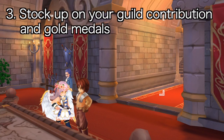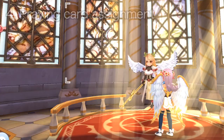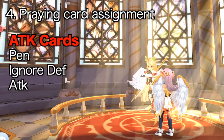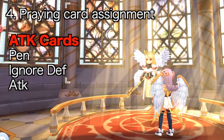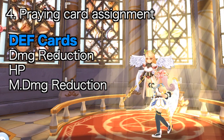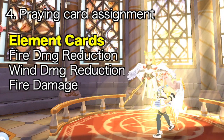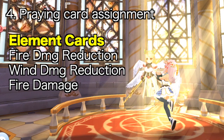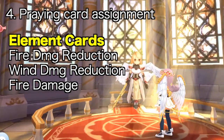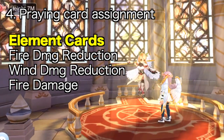Number 3: stock up on your guild contribution and gold medals for runes. We'll talk about the important runes to get when it arrives on the SEA server. Number 4: for guild praying cards, since Dancers rely on skills for damage, it is best to get physical penetration, ignore DEF, and attack praying cards. For defense praying cards, prioritize damage reduction, HP, and magic damage reduction. For element praying cards, prioritize fire damage reduction, wind damage reduction, and fire damage — the fire damage praying cards are good for Wanderers as the burn effect of the Fire Arrow Shower rune also affects Severe Rainstorm.